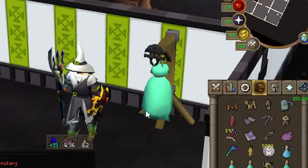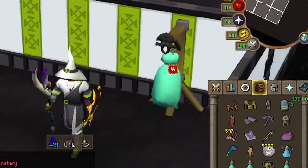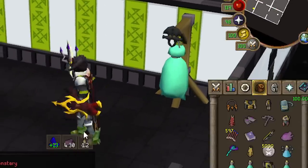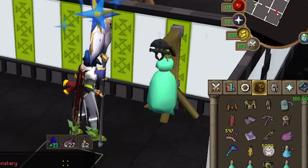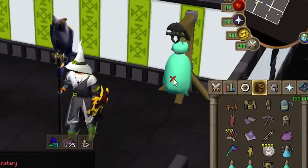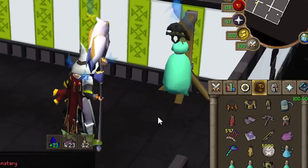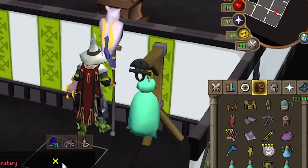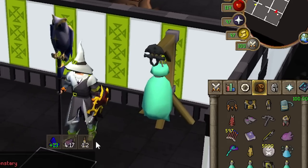With the Trident off task: 44, and on task: 50 — that's actually really good. And Sang is only one higher on task, but off task it's 46, so that's two more max hits over the Trident — quite nice.